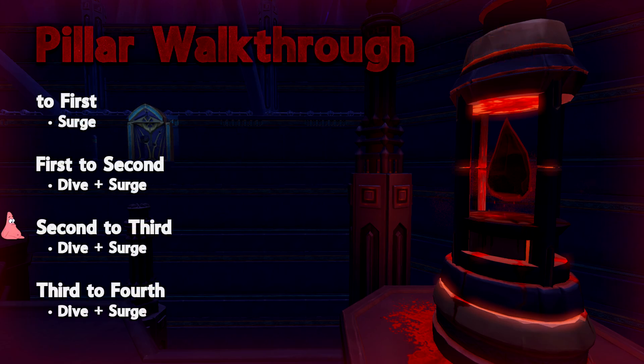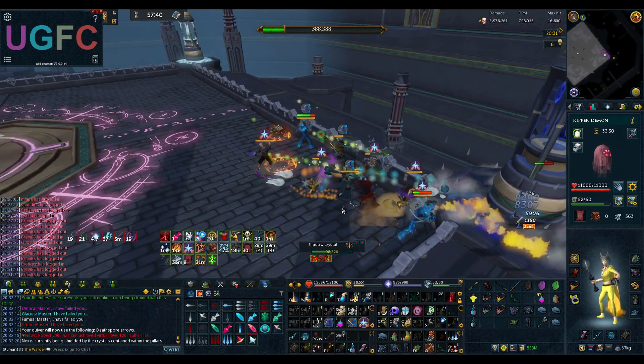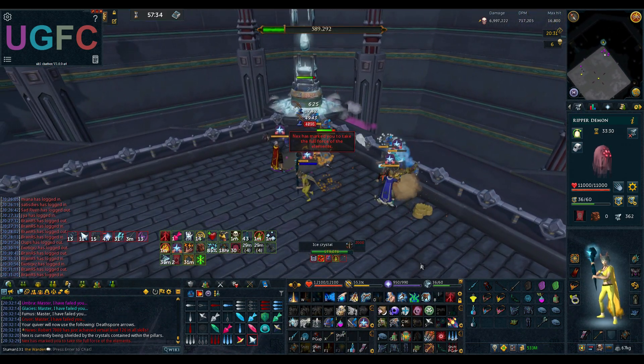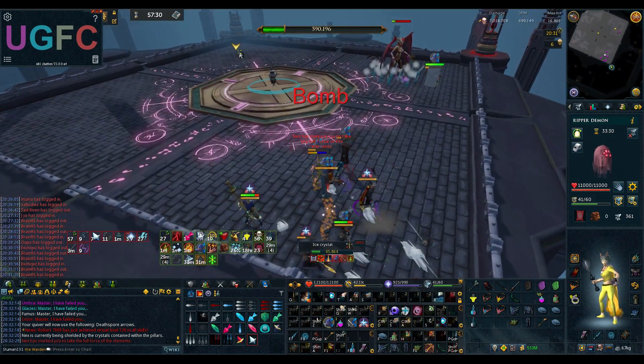Now moving on to a walkthrough of three of the pillars. To get to the first pillar you should only use Surge to preserve your other cooldowns. To go from the first to second pillar you should use the Dive and Surge ability using the method we went over earlier. Second to third also uses this method; however, on faster teams you are going to run into cooldown issues.